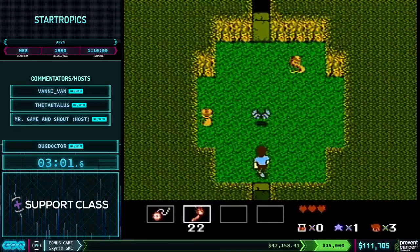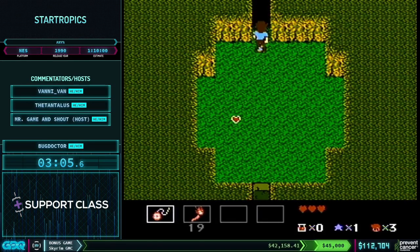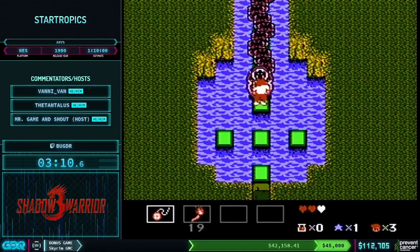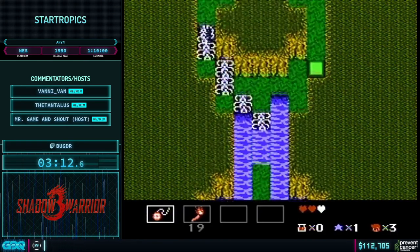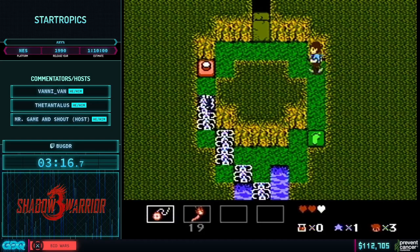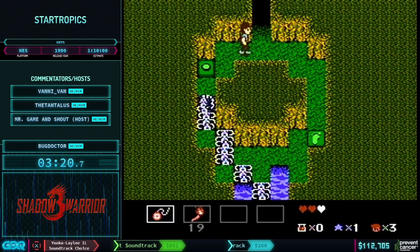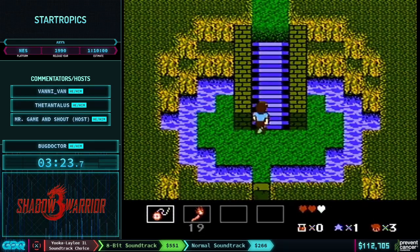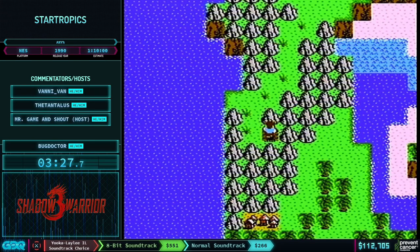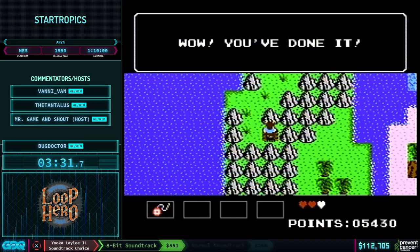What you saw there is Bug Doctor picked up a torch sub-weapon. There are lots of different sub-weapons throughout the game and they will all have a use. First skip of the game coming up — one of the only skips you can do. We'll take a fireball from the boss and damage boost through him. Contact damage with most bosses is instant death, but in this case we have enough iframes from the fireball shot that we can walk right on through. He's also skipped in StarTropics 2.